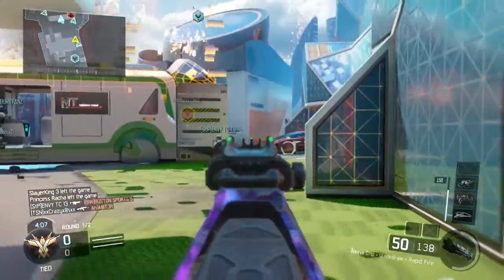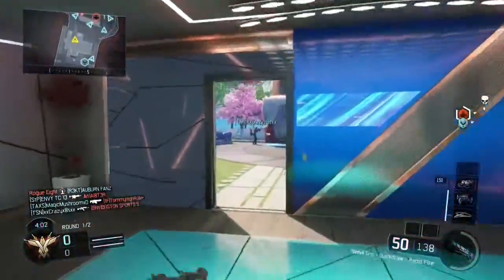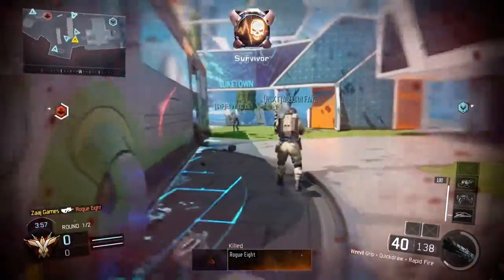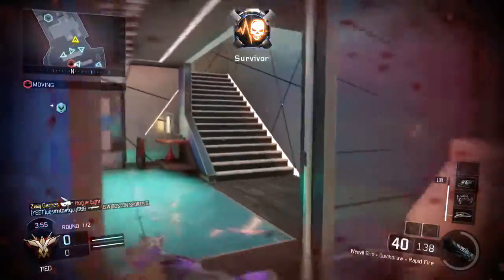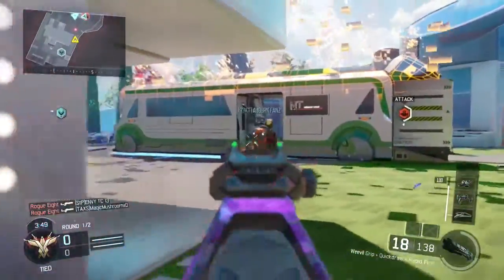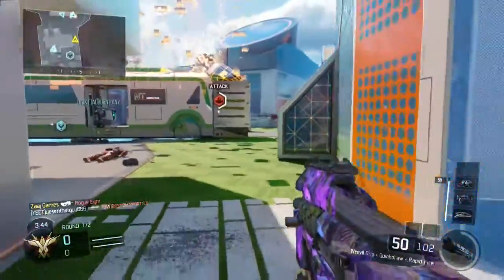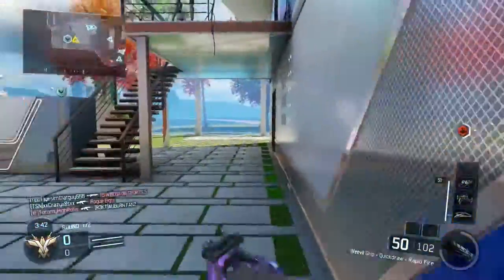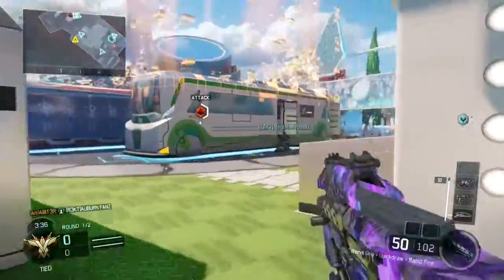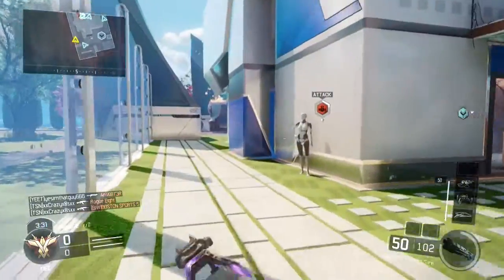I just played very smart on this very small map playing Safeguard — I was just killing everybody. The way to get more kills in this game is by using the Weevil. I know a lot of people aren't big fans of the Weevil, but this is absolutely crazy. I dropped a massive amount of kills and actually got a hater in Safeguard, which is something rare.